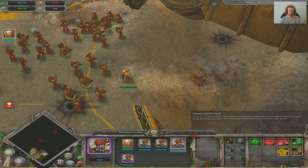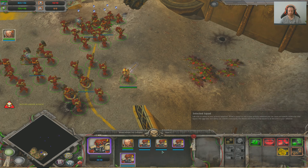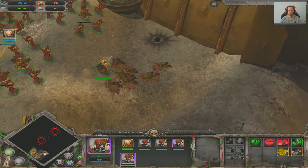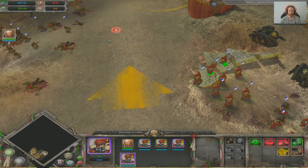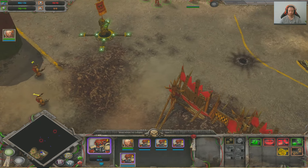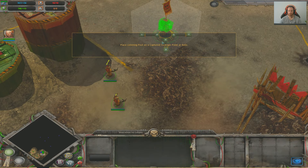Overall, Warhammer 40K: Dawn of War's combination of squad-based combat, strategic resource management, and tactical decision-making makes for a deep and engaging gameplay experience. With a total of 9 playable races across the base game and its expansions, each with their own unique units and playstyles, the gameplay remains fresh and exciting even after all these years.